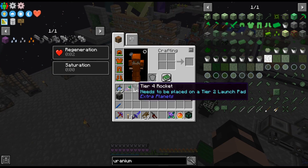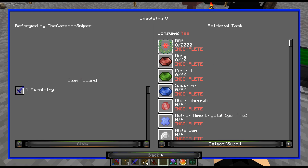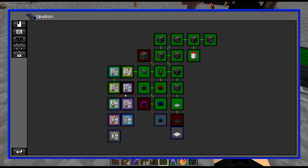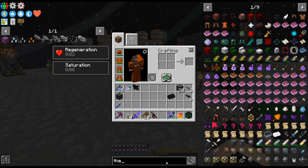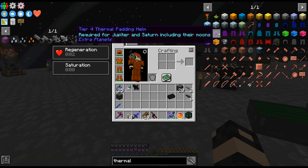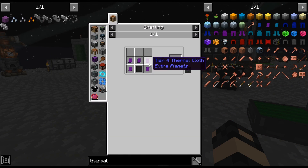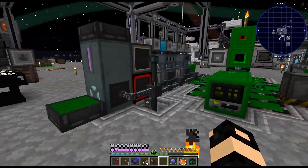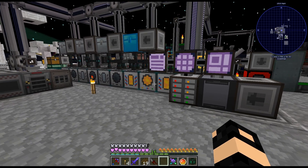I'm going to fly up — actually I don't know, where are we going anyway? I hope it's not — Jupiter! Alright, well we gotta go to Jupiter, and to get to Jupiter I do need the next thermal. So tier four thermal padding — compressed carbon, which we have — and just a lot of compressed carbon basically. So let me craft that up, I'll meet you at the boss room on Jupiter, see you there.